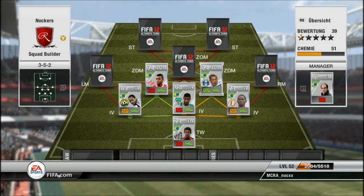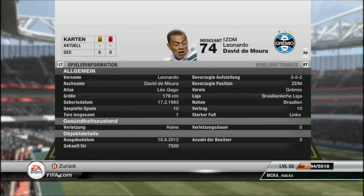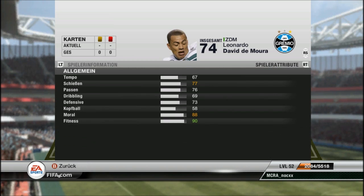The other center defensive mid is Leo Gago, the transferred version, who plays for Romeu in the League of Brazil. He's 7.5k. Awesome long shot — if you saw the KSI video you know it — and he's pretty good for free kicks as well.